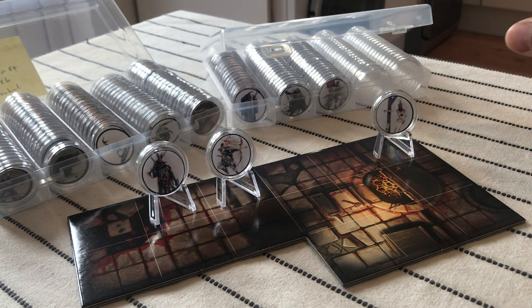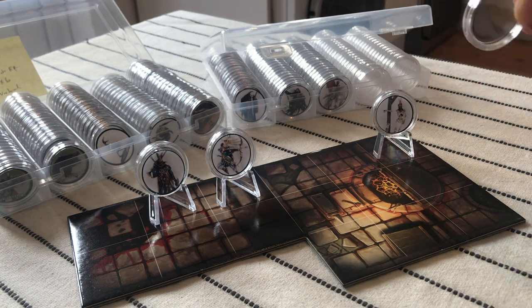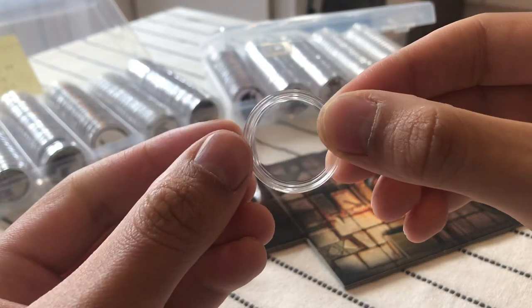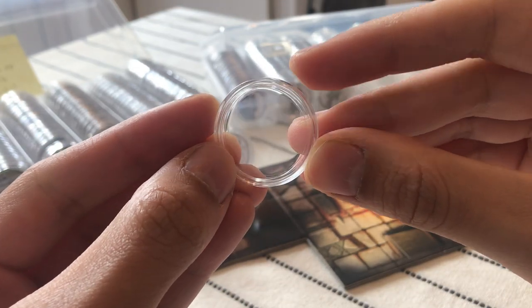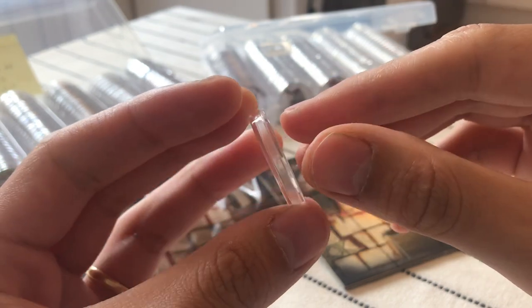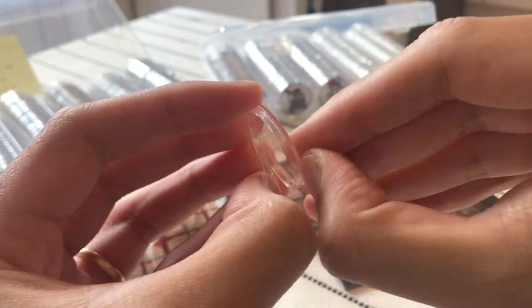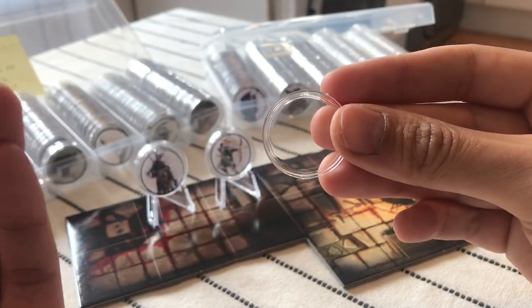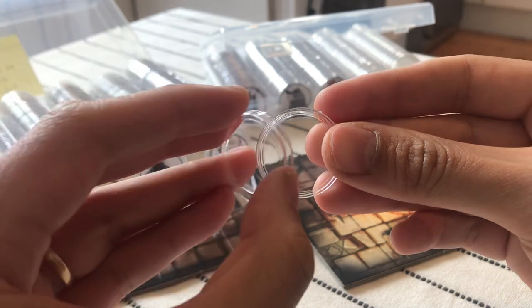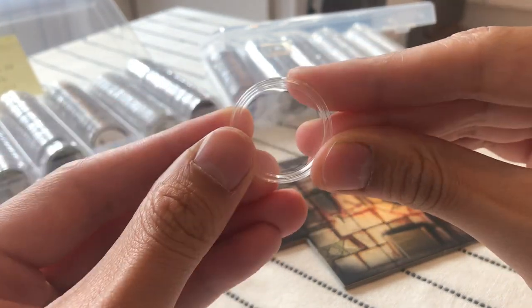First of all you will need the components — these are coin capsules, plastic coin capsules. These are 27 millimeters wide and they basically open like this, so if you open it you can put either your coin or your token into the capsule and it closes like this.